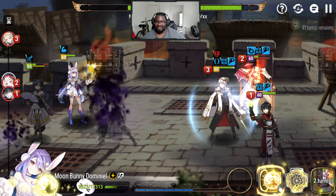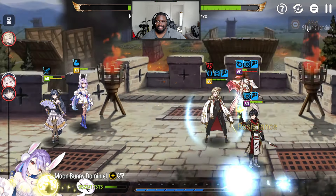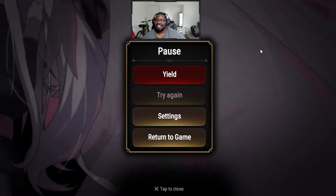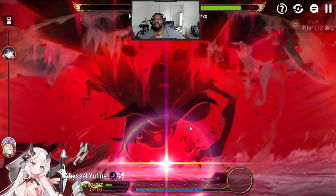Can Balona do this by herself? She can't. We're trying to put the enemy to sleep — resist, resist — damn. I don't know if Balona can do this. We might need to put her on a speed set instead of counter, or try a different unit.